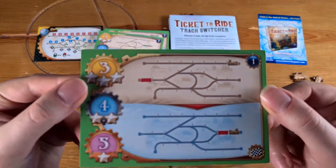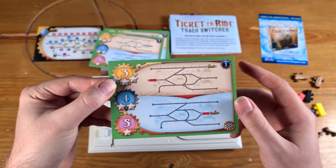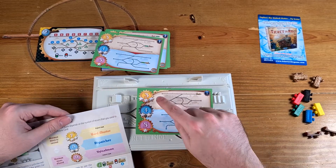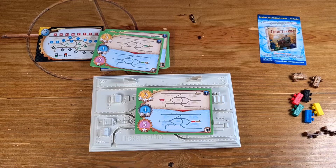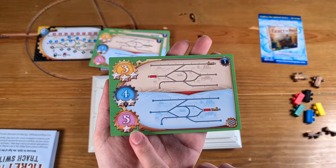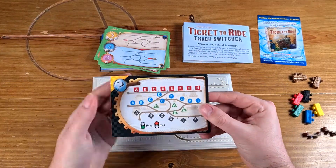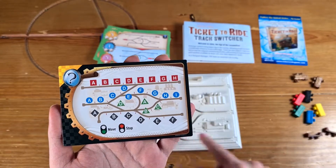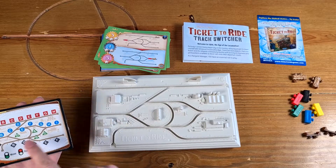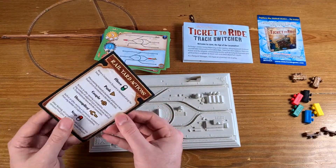The card shows you where things start and where things need to end up, and there's a scoring system. Looking at the rulebook, you have the Yard Master, the Dispatcher, or Signalman — basically if you can't complete it within five moves, you've failed, though you can have a go as many times as you want. There's also a reference card showing all the different lettered locations, so H here matches up with H on the board, A with A, and so on.